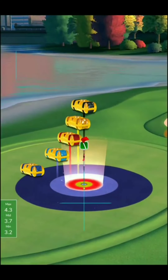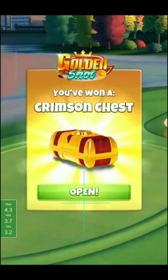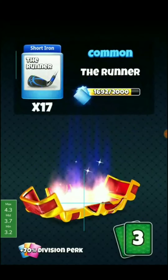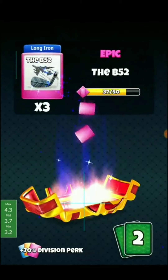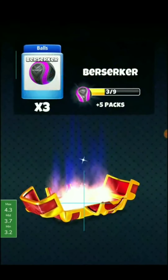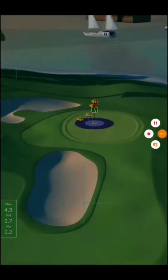Not too bad — really close to that yellow ring, very close. Keep getting closer and closer. We get some runner cards, some B-52 — that's a nice card right there — some down and ones, and some Berserker cards and Berserker balls. Awesome.